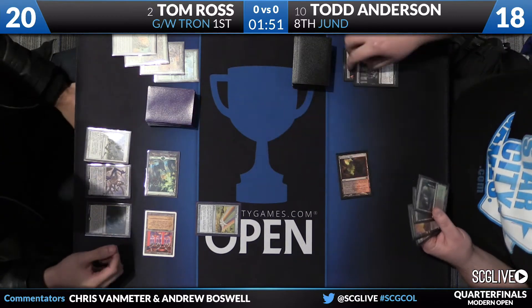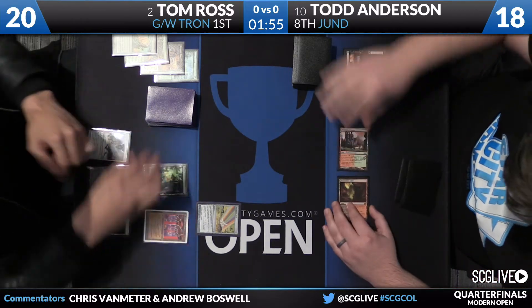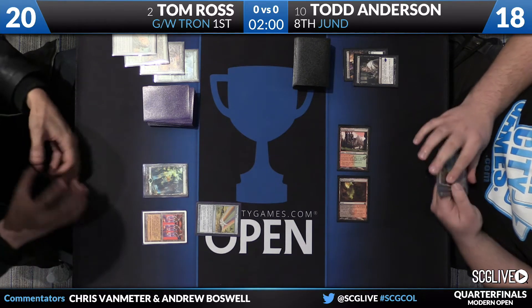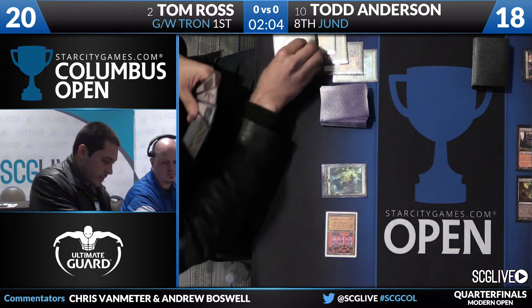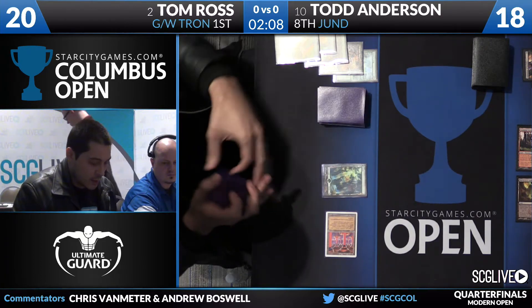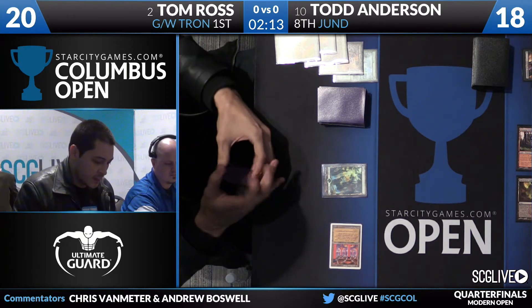There are two good reasons to take the Relic of Progenitus. The most obvious is it ensures Todd's Tarmogoyfs stay big. The other is that Tom Ross is a little lacking on land drops, and the Relic can cycle to find another land — so Todd is cutting Tom off from that ability.